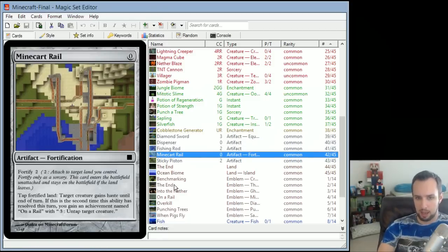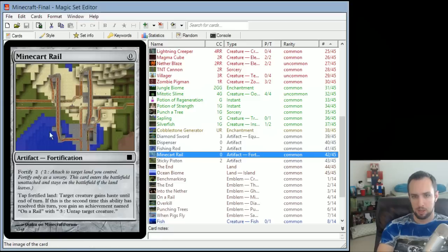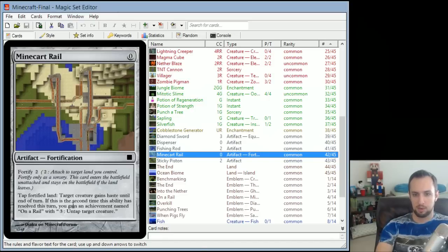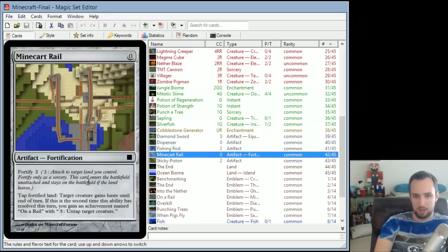Minecart Rail is another free artifact. It's got Fortify — an effect only seen in the set Future Sight — which lets you pay mana to attach the fortification to a land. The ability is: tap the fortified land, target creature gains haste until end of turn. If this is the second time this ability has resolved this turn, you gain an achievement named 'On a Rail' — for 3 mana, untap target creature. So if you have a big rail network and use the ability twice, you get that achievement, which is quite good for 3 mana.